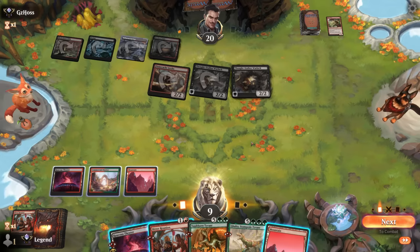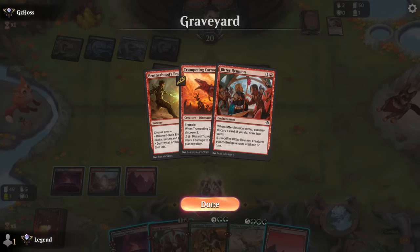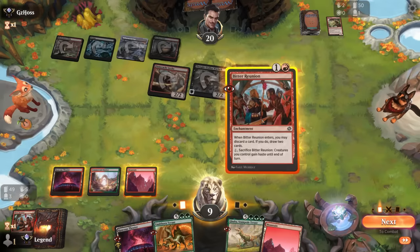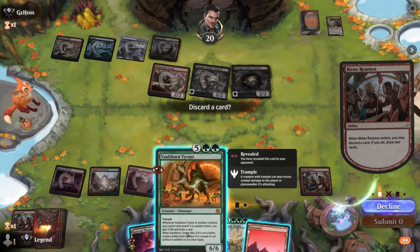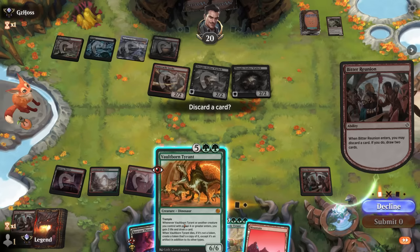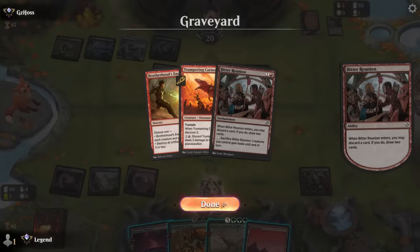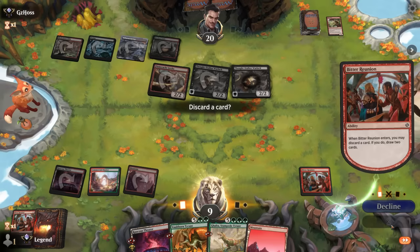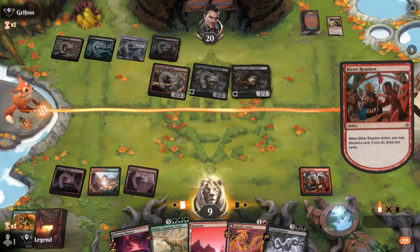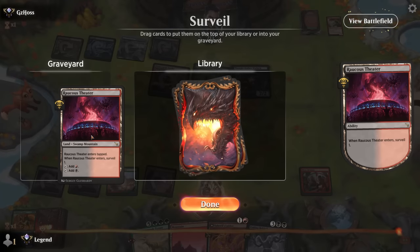Maybe we survive with a Coiling Rebirth on Vaultborn Tyrant. Comparing lines — Galta putting in Vaultborn versus double Vaultborn off Coiling Rebirth. If Galta puts in Vaultborn, it only triggers once, so I think discarding Vaultborn is actually better. We've got the Coiling Rebirth, so we actually have a chance of still comboing off.